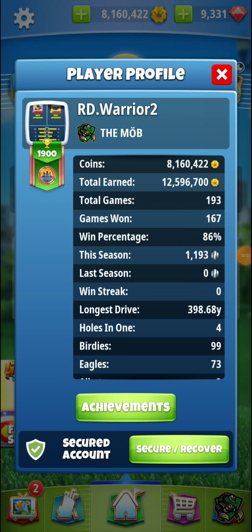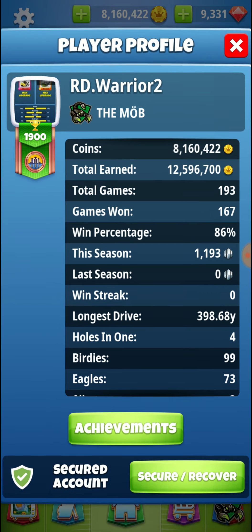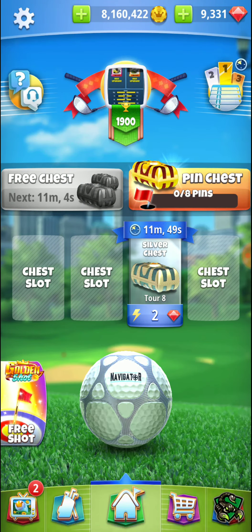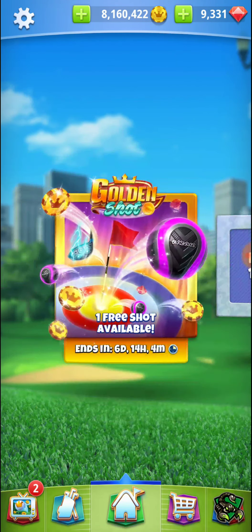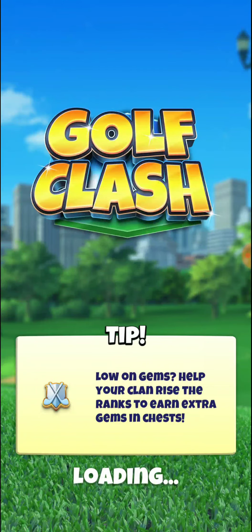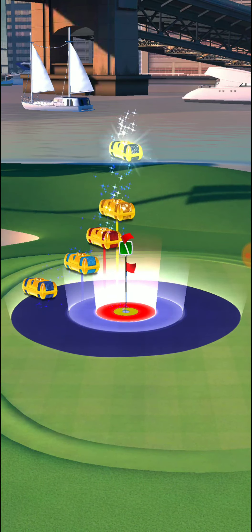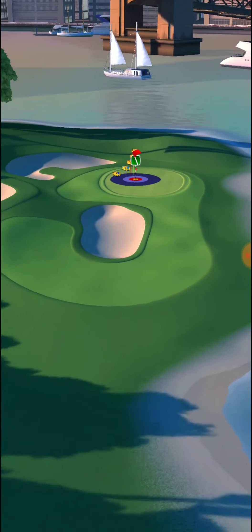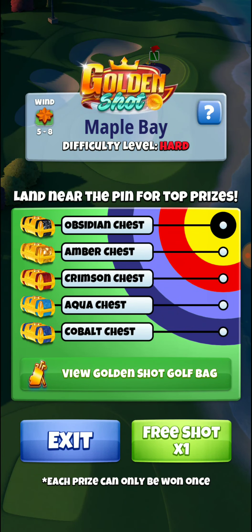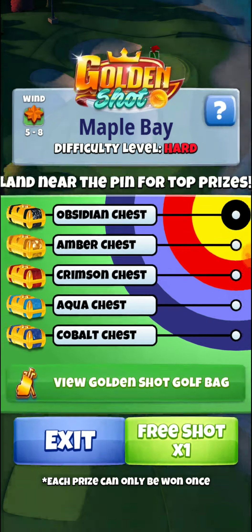All right guys, back here Road Warrior Two — we are going to play the Golden Shot and see if we can get some balls to drop. We'll be playing max distance numbers on the long iron, which is 1.8, so that's roughly a 20 percent overplay. We'll just use max numbers and roll with it.